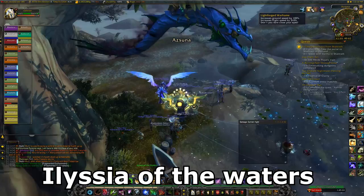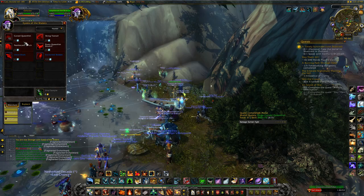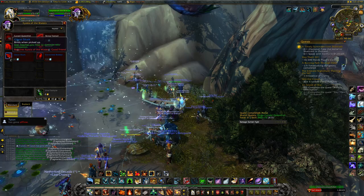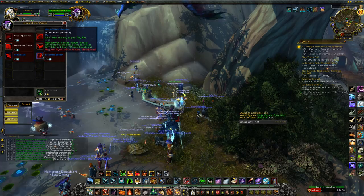Now we have Alicia of the Waters in Azsuna. She's located at 43.21, 40.55, as you can see on the map. She sells some Cursed Queenfish for 10 Fragmented Enchantments at buddy status, and then some bait. She sells a Ghost Shark pet at good friend for 50 Fragmented Enchantments, then an Enchanted Bobber toy for 100 Fragmented Enchantments at best friend.